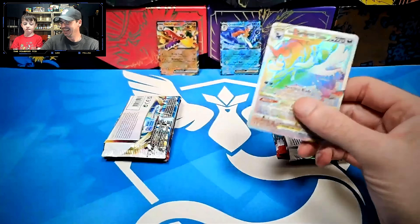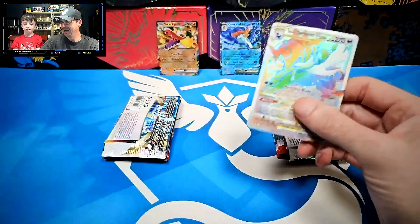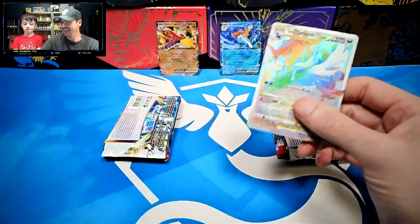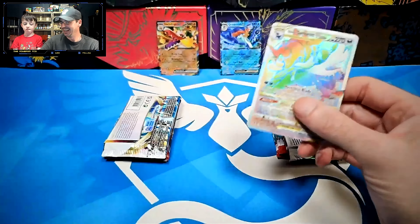Diving into your first Obsidian Flames. Steel Energy — Snorunt, I think I see something back there. Spiritomb, Drifloon, Cubchew, Ninetales, Dugtrio, Houndstone. First reverse hollow: Magnemite. And we have a Cloth EX — at least you got one point on the board. One point on the board so far.